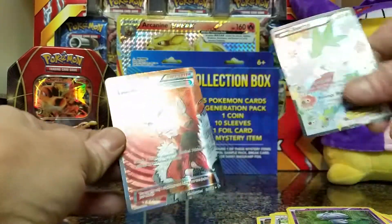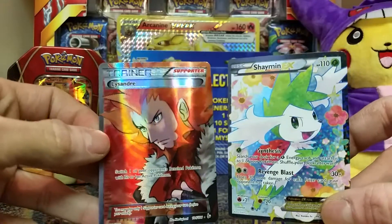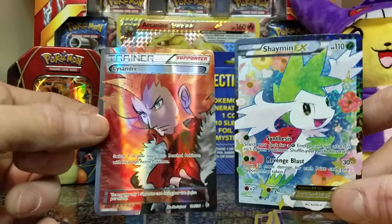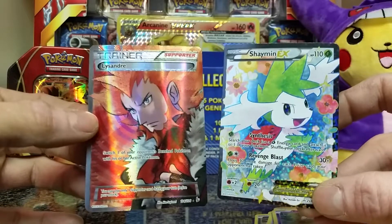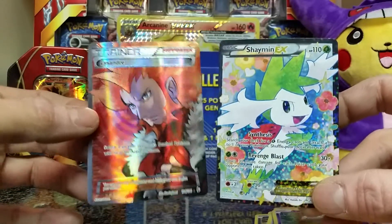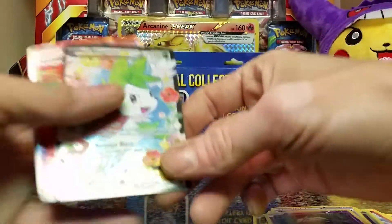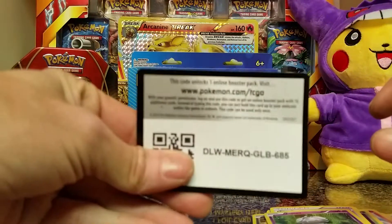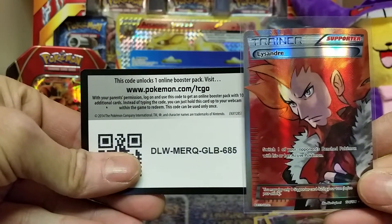That was an awesome tin, guys! Charizard EX for lissandra, freaking trainer art — yes! Good pulls! If you like what you've seen, leave me a like. If you want to see more, subscribe — we'll be opening this box next video. Thanks for watching! Almost forgot — here's the Flash Fire pack code for this bad boy. There you go, thanks for watching!